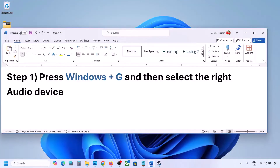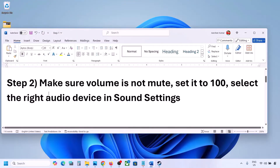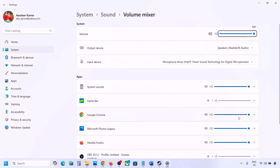Once you select your audio device, launch the game and then check. The next step is to make sure the volume is not on mute. Right-click on the speaker icon in the bottom right and then click on Open Volume Mixer.